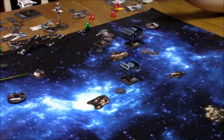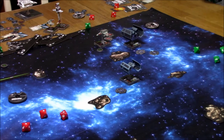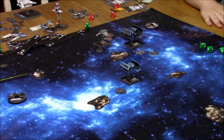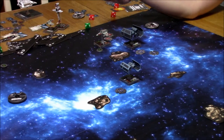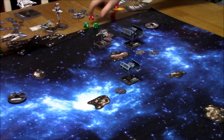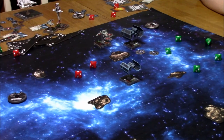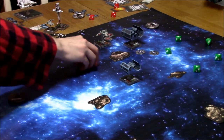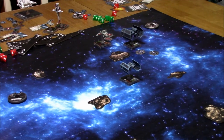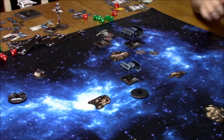Captain Jonas got bombed out — I mean Colonel Jendon got bombed out early. Captain Jonas had two damage, had four hull left. Red Line went unscathed. The concussion missiles sort of paid off — definitely helped in taking out that B-Wing first thing. The cluster missiles were all attacking me. Coran Horn had evade after evade after evade — I couldn't take him down, finally got to him.